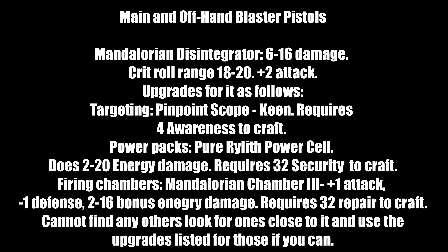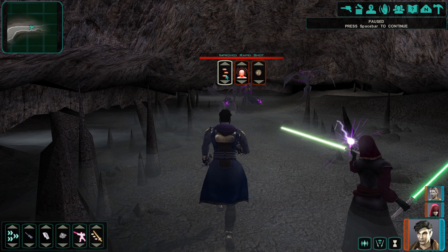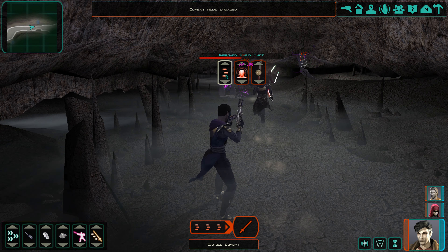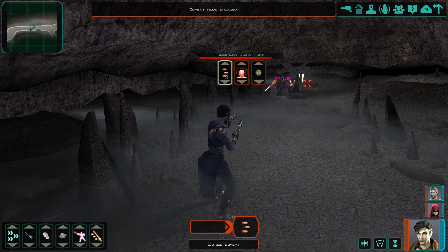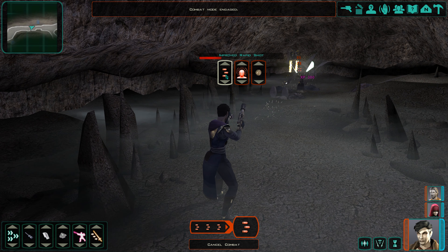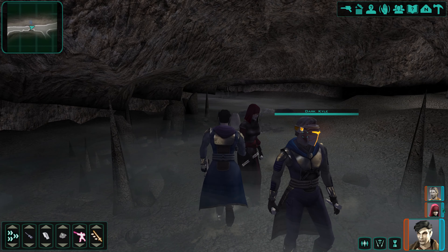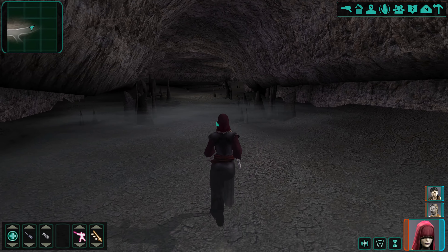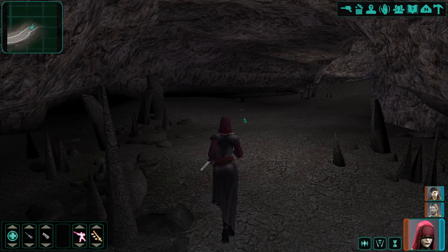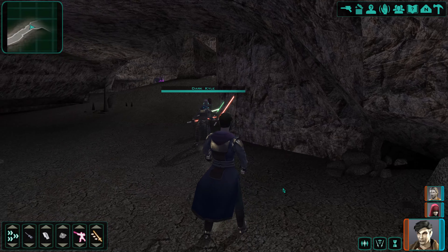For combat and tactics: always have a force user to lock down targets — for example with insanity. Once combat starts, lock down targets and use improved rapid shot or rapid shot or regular attacks. Atton will either take down targets very quickly or assist in kills, especially paired with strong party members. Remember: lock down your targets any way you can, or attack from behind. That's what Atton does — sneak attacks, excelling especially with dark side force powers.